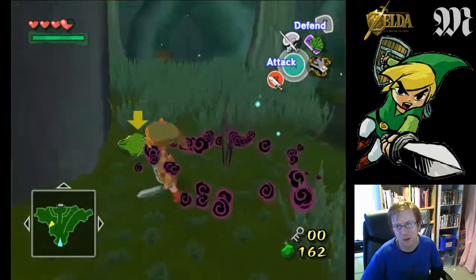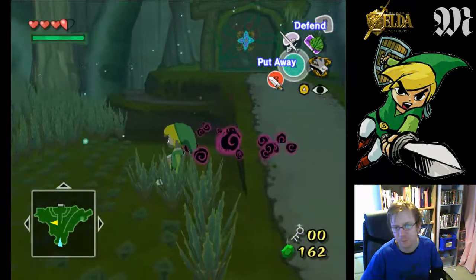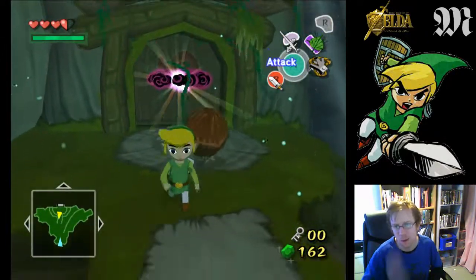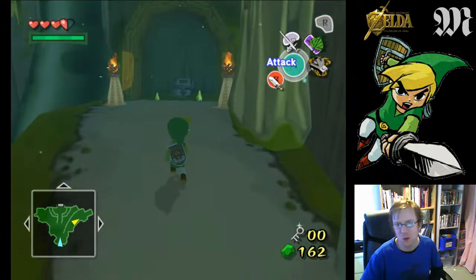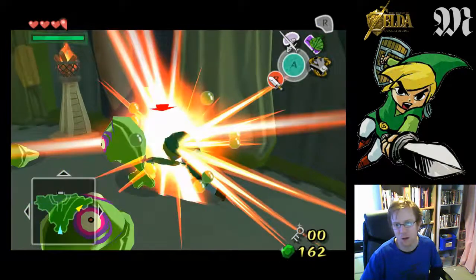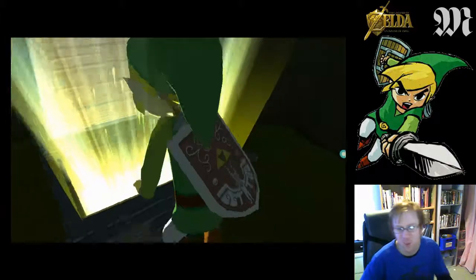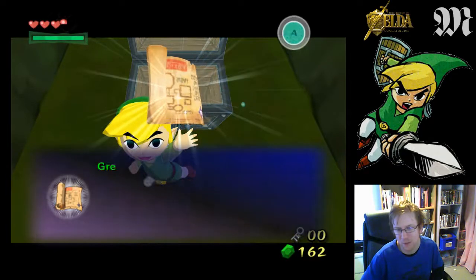I shouldn't have shielded then, I should have just parried. If I remember rightly, the trick to this is that these don't last forever — they decay. There's a chest, look. Dungeon map in the first room. Wicked.